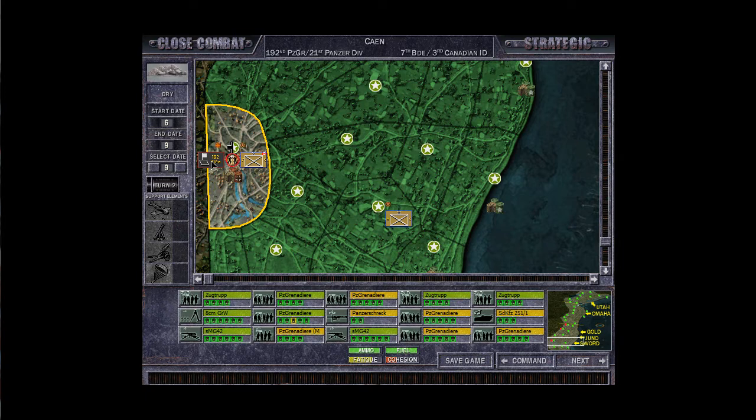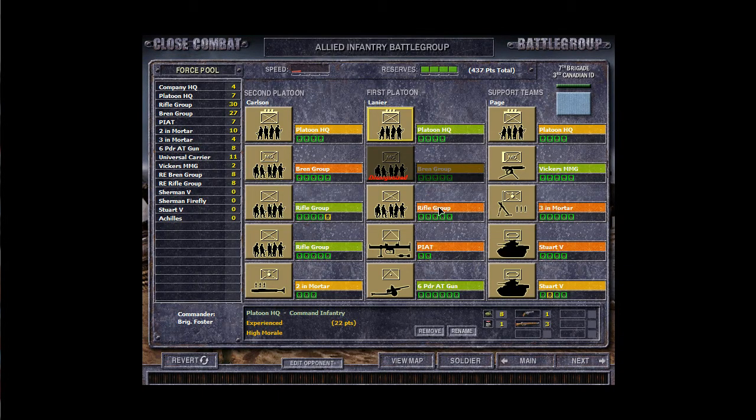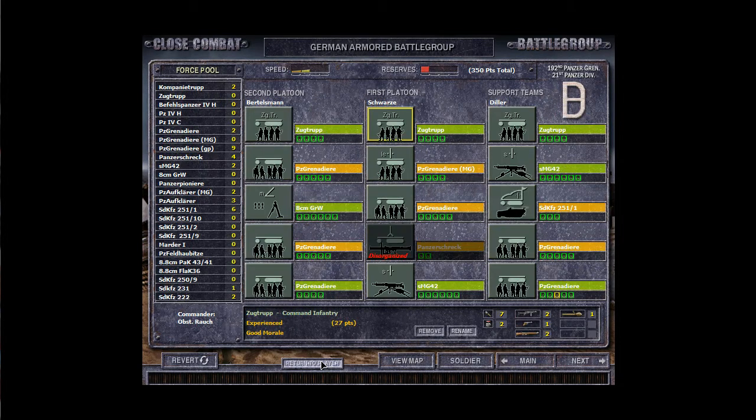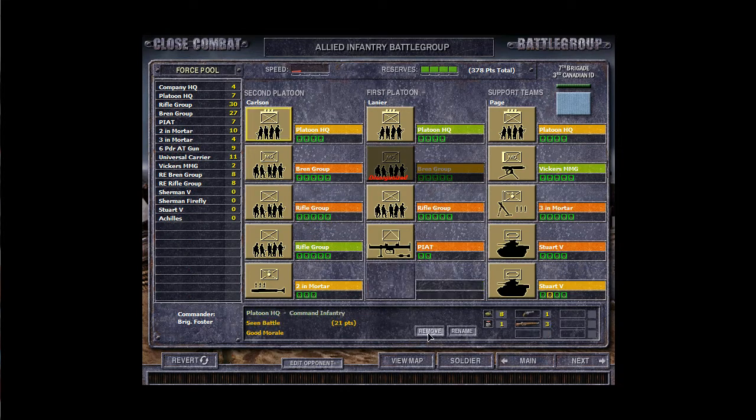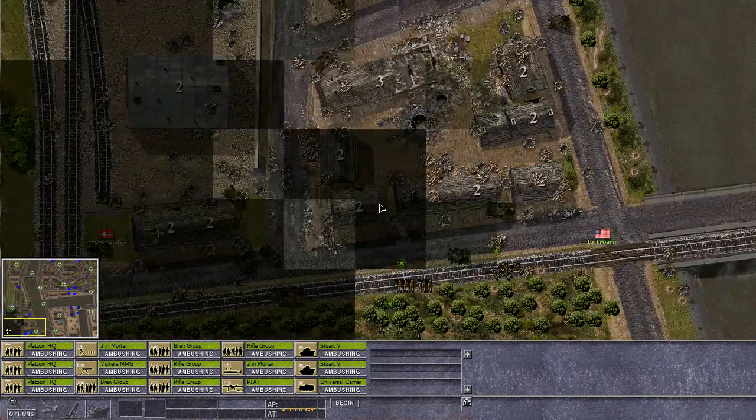Hello and welcome back to Let's Play Close Combat: The Longest Day. We've got an organized bren group and a rifle group that's slightly out of position. We'll get a new group in there as a replacement. We don't have any replacements for the Steward crews unfortunately. I don't think we need the six-pounder gun. I prefer having a universal carrier in there as a sort of mobile battle carrier.